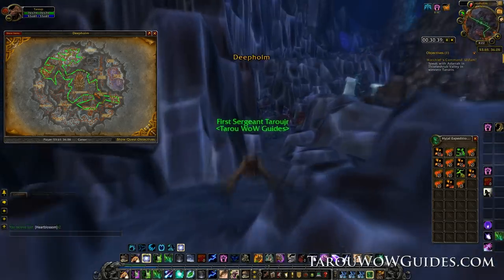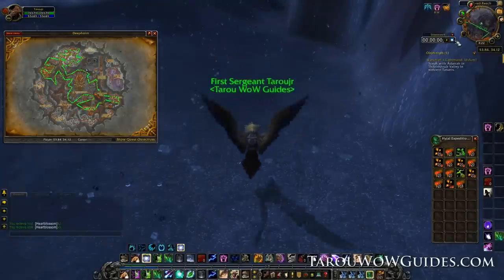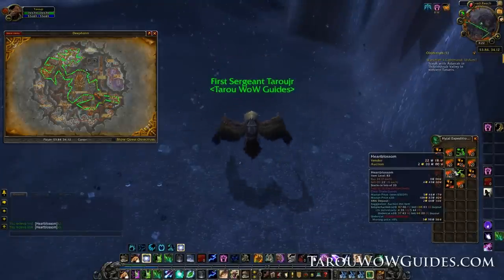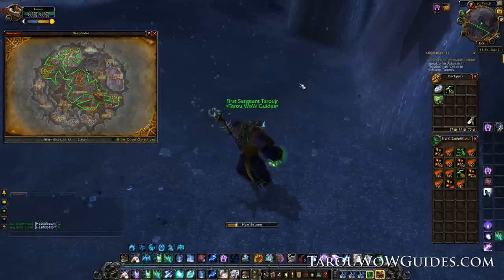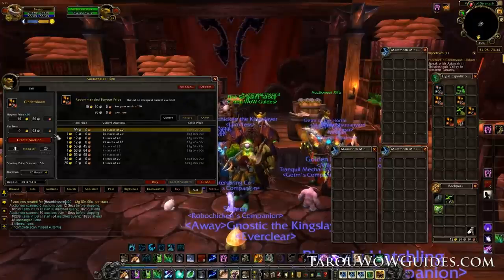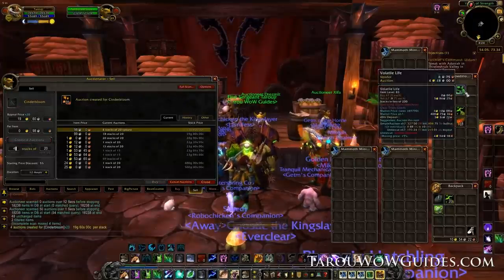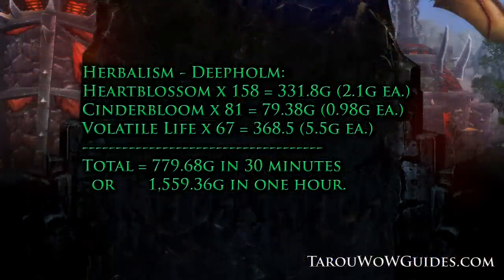Looks like my 30 minutes are up, so let's see how I did. I was able to get 158 Heart Blossom, 81 Cinderbloom, and a whopping 67 Volatile Life. I put everything on the auction house for 12 hours undercutting any competition. It took about 4 hours to sell everything and my total for the 30-minute session was 779 gold, or 1,559 gold per hour.